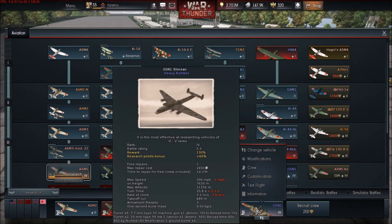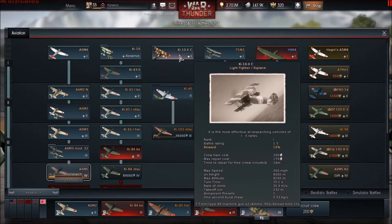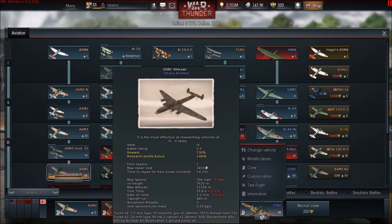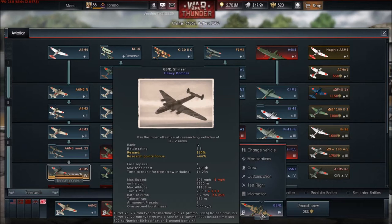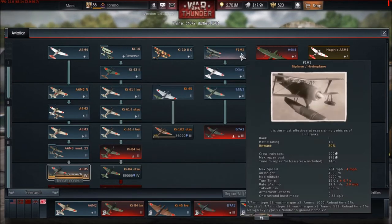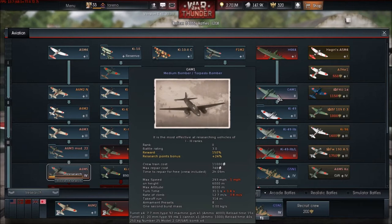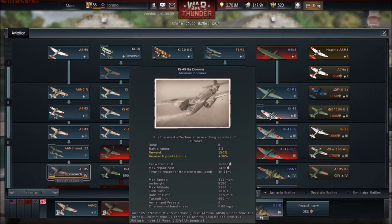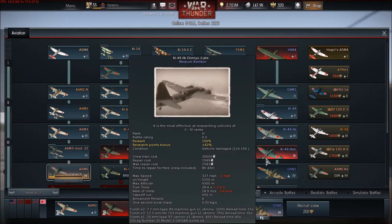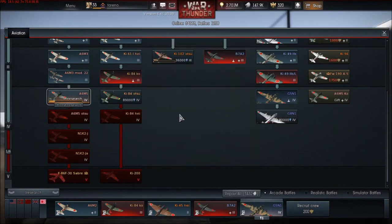If we go to the G5N1, we can see the reward is 130 percent — that represents your Silver Lions bonus. The Ki-10 reserve aircraft has a reward of 10 percent. The G5N1 has a research point bonus of 66 percent. Going through the lineup: Ki-10 at 10%, G4M at 24%, Ki-49 at 30%, then 36%, 42%, G5N1 at 66% — so the higher the tier aircraft, the more points you get.